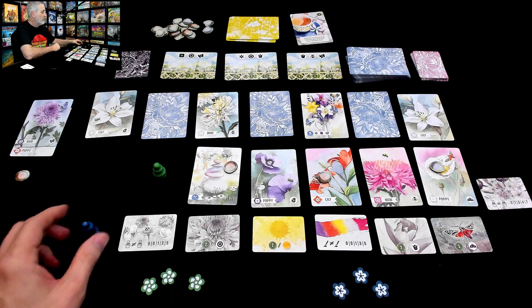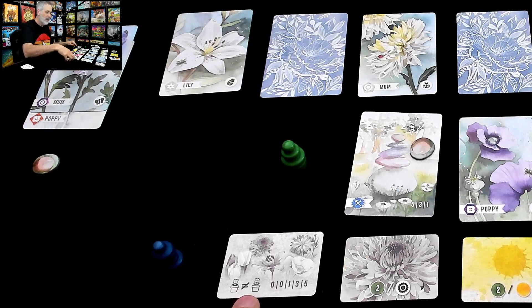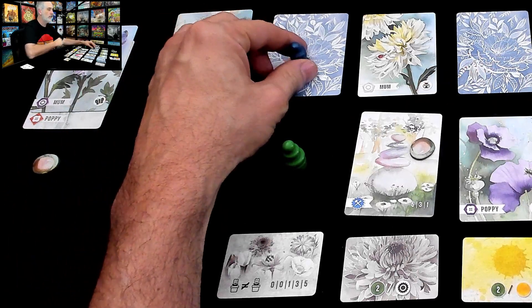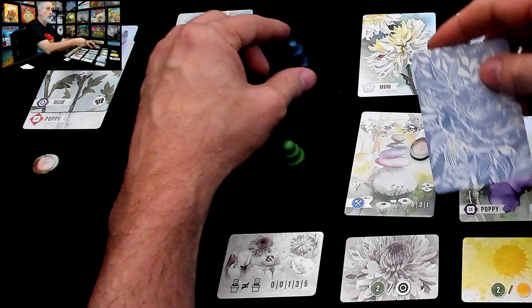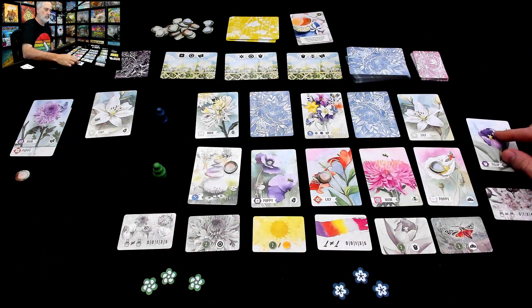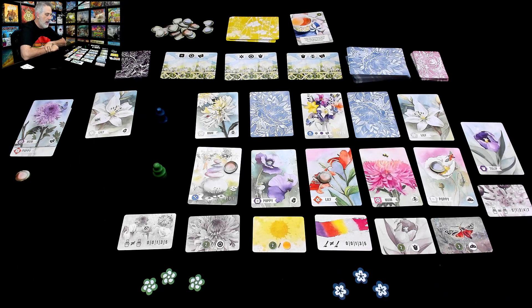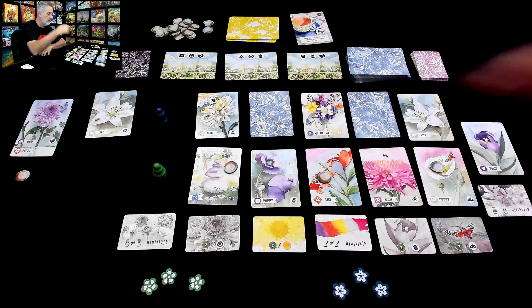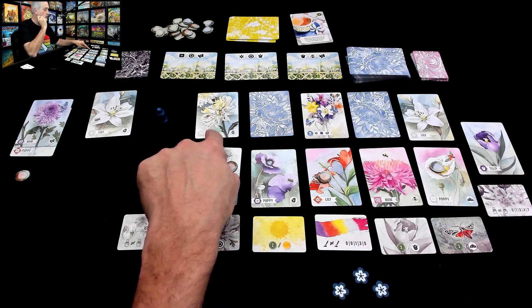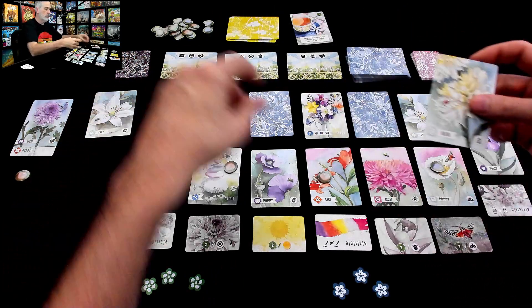What does Jen want? She could come over here and grab this desire, but this one is points for having lots of different types of flowers and she already has a goal of getting lots of the same type. So I think Jen's going to go for it — let's find out what she finds under the face-down card. It could be a desire, a flower, a sculpture — it is a tulip! So that's Jen's first tulip; she now wants to get more of those. Jen is going to be first going into the next round.